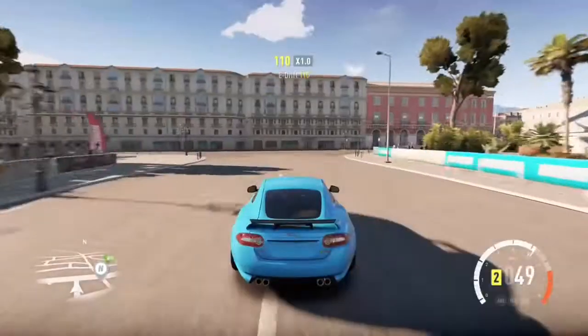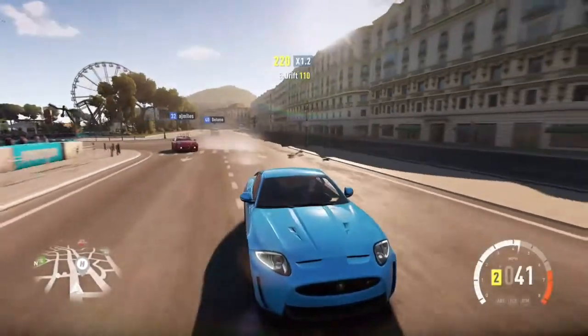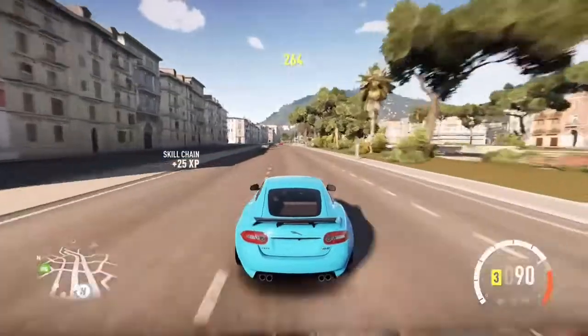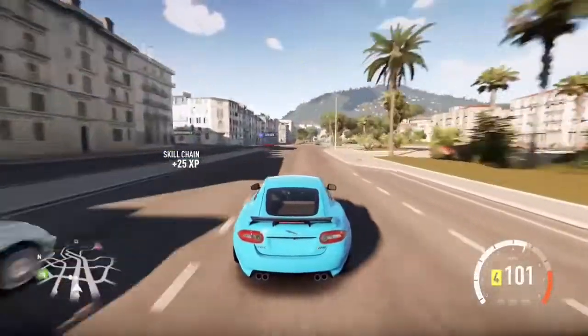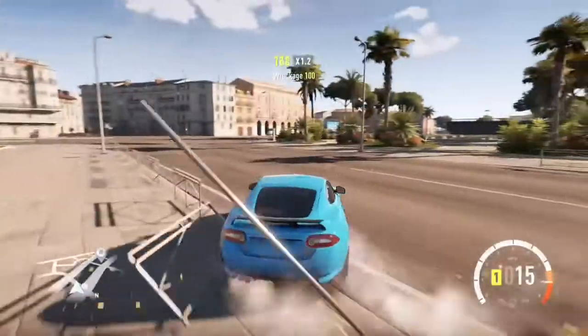We've got the Jaguar XKRS and this car is the cheapest car I'm going to show you today. It is 108,000 credits, which makes it very competitive when it comes to price. It is very fast, with 550 horsepower from a supercharged V8 and you can really hear the supercharger.